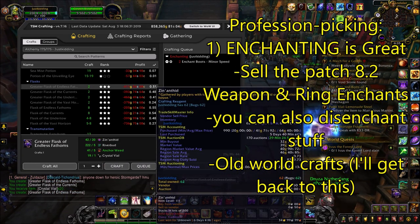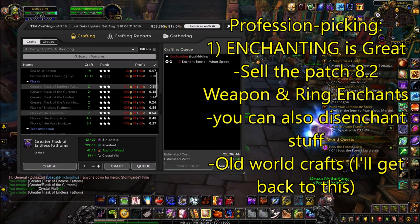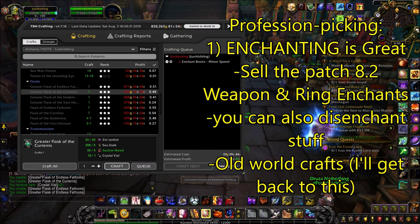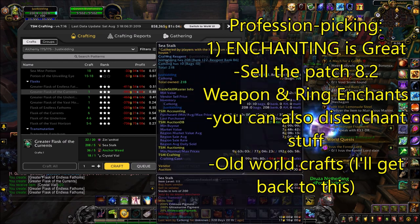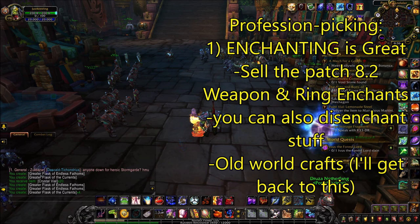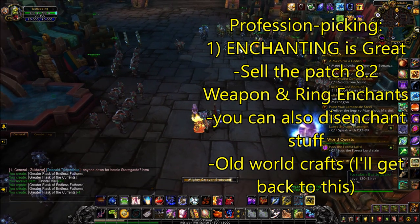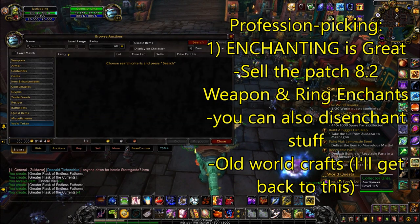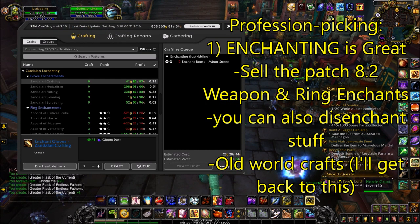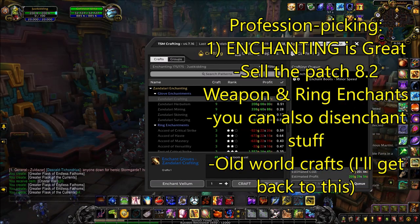Next, let's get into profession picking. Personally, on my server, enchanting has been really good for me. I've been able to have very consistent profits with it, and I can especially get a lot of sales quickly right after a weekly reset. The patch 8.2 max level ring enchants and weapon enchants are hot sellers, and you can pick out whatever sells for the most using your TSM addon. There are also some other notable old world items you can sell, but I'll get into that a little bit later.